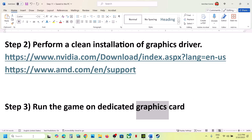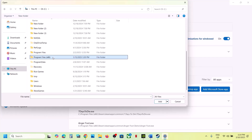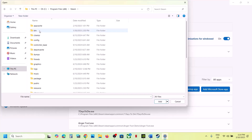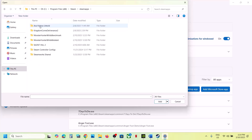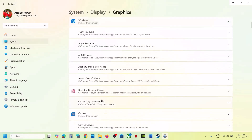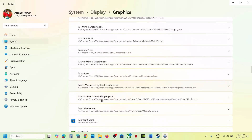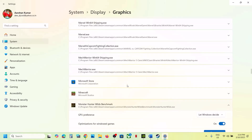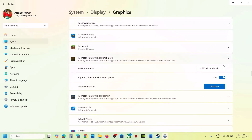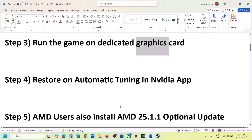The next step is to run the game on the dedicated graphics card. Type 'Graphics Settings' in the Windows search box, click Add Desktop App, and go to the game installation folder — Program Files x86 > Steam > steamapps > common > game folder. Select the game exe file, click Add. Once the game is added, find it in the list, click on it, set GPU preference to High Performance, and launch the game.